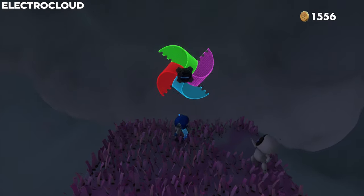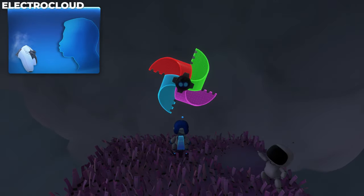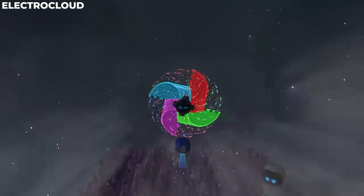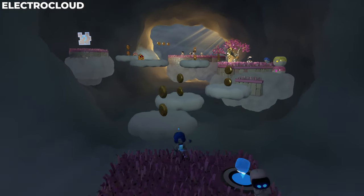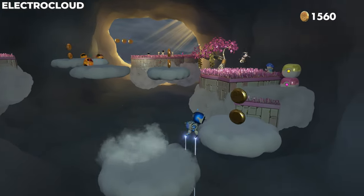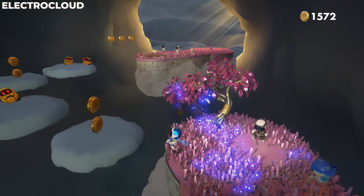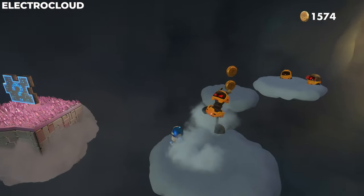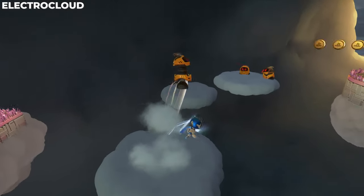We are now in Electro Cloud. Instead of taking the main path, drop down — there's a bounce pad that takes you to this pinwheel that you need to blow into your controller to access the next area. There are two collectibles here: one puzzle piece you can probably see in the distance, and one artifact if you follow the path all the way to the end. Jump left for the puzzle piece and continue forward for the artifact.